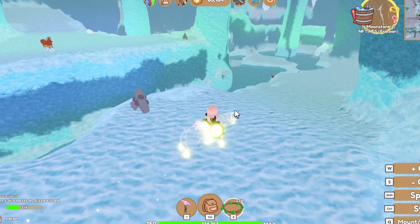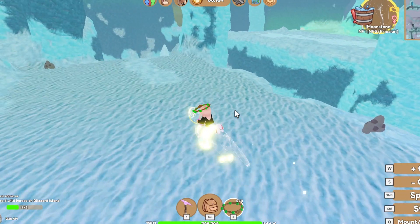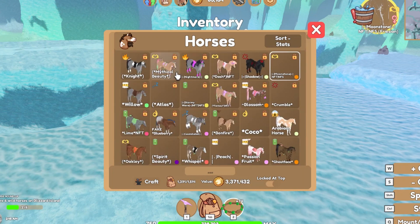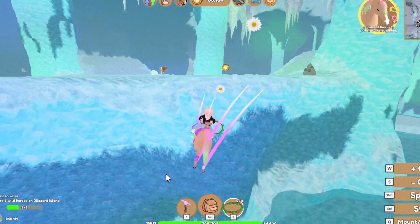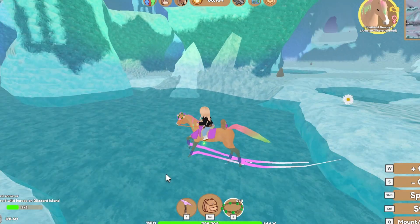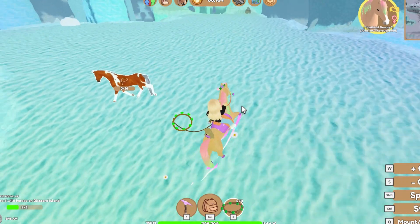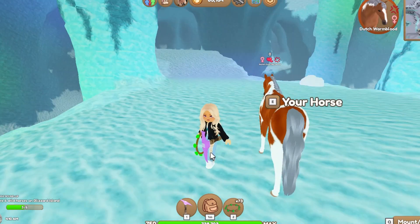Oh, it's a Dutch warmblood — yay! Now how the heck do I get over there? Let me catch my chestnut pinto Dutch warmblood tobiano. You can't jump that much so I'm gonna get Mythical Beauty out. There has to be an easier way to get up. Do you have icy white? No. Oh wait — up here! Unfortunately you have the grey mane though. Okay, let's look at you — I like it.